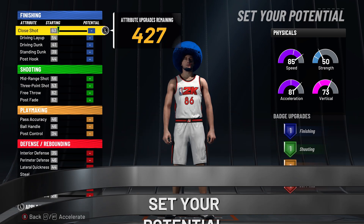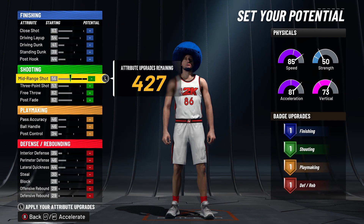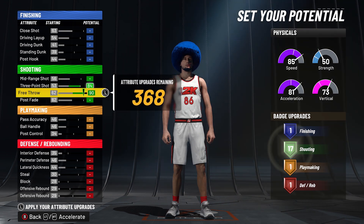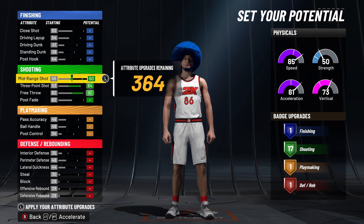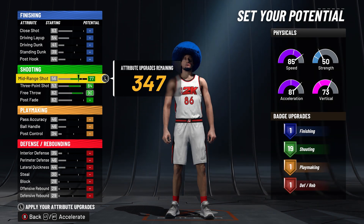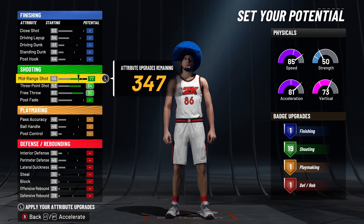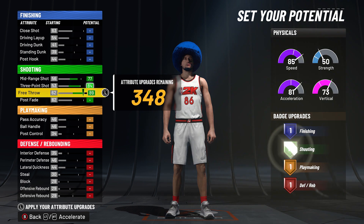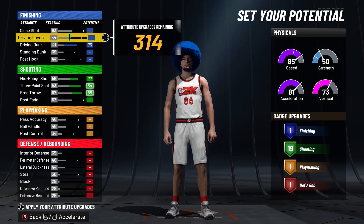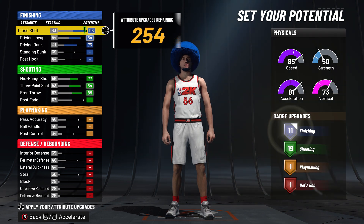You're gonna be able to do floaters, layups, teardrops, great dunk animations — all of that good stuff. With the rules on making this build, you can do your three-pointer as high as you want, but with the mid-range shot, the highest you can go is a 77. If you go any higher, it's gonna change the name to a balance score instead of a floor spacing slasher. So if you want the name to stay floor spacing slasher, you definitely got to keep it at a 77 or below.